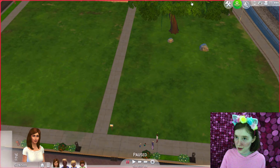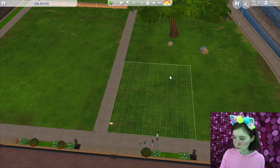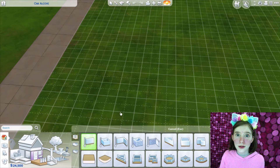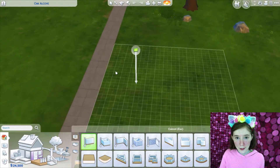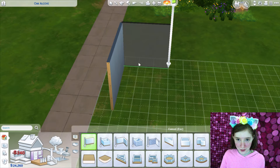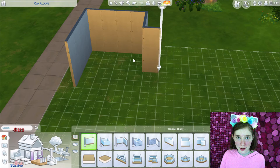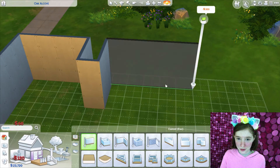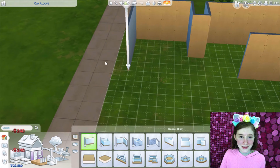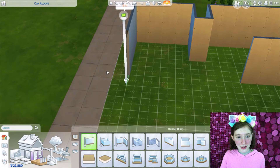Oh, is this our lot? This is our lot. Let's start with the walls — pretty essential for a house, I'd say. Let's make a family bathroom. This will be the kids bedroom. In the past I have made the kids bedroom bigger than the master bedroom, but that's just logic for you.